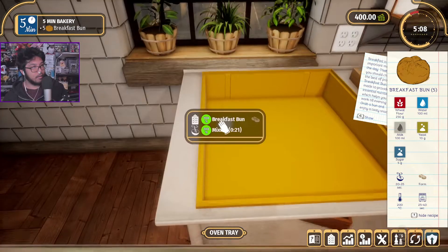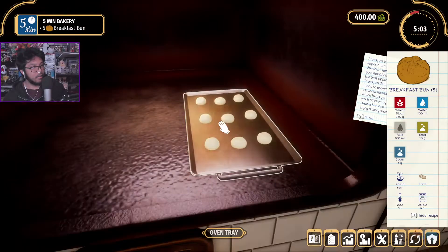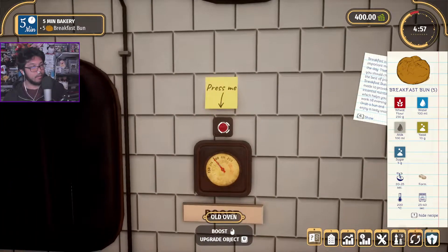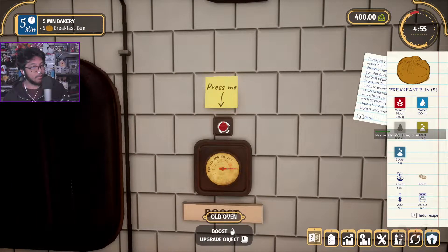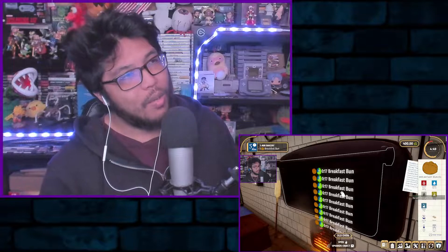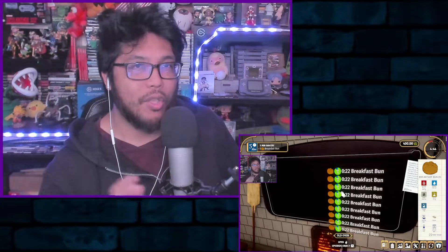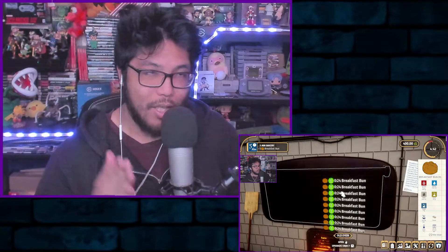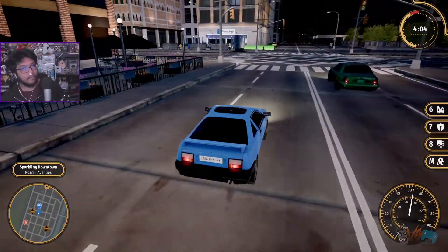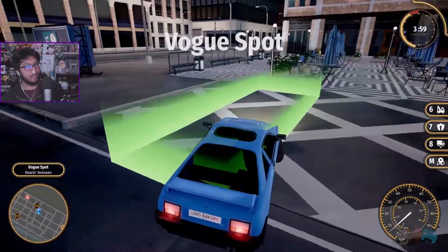Later on you'll get new machines and can upgrade them for different tasks — it gets more and more complicated, but that's the basics. The second part of the game is delivering. You start with a basic car and later get a truck. Depending on which restaurant or bakery ordered it, you deliver to that location. You start in a zone and drive there — the driving is very basic and the town is very dead, with no human NPCs walking around.